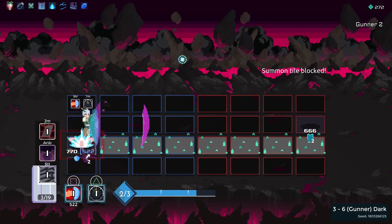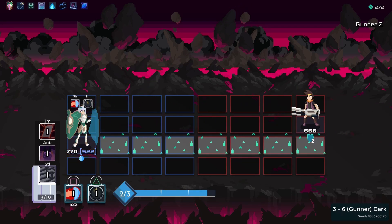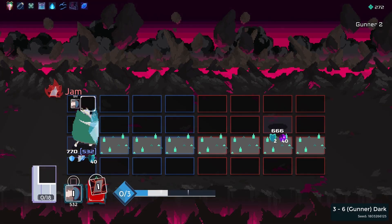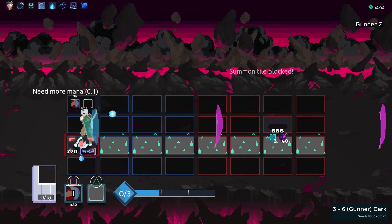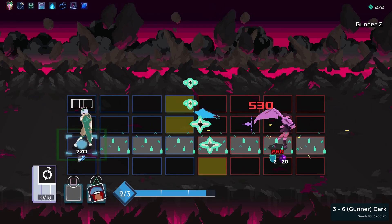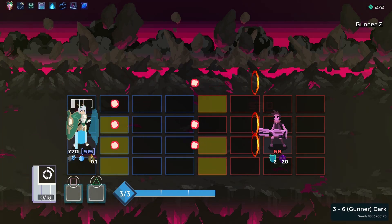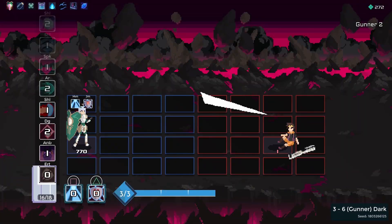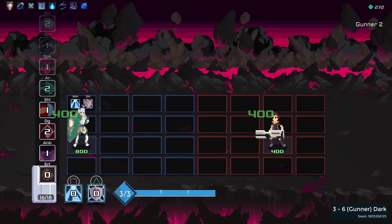Fighting Gunner at tier 2 is also a big problem, because ideally I'd have liked to fight him at the very end — there's not much of a challenge no matter what tier you fight him in. So because I got Gunner instead of Saffron, I have a much harder run ahead of me. I spare his life, although he only heals me for 30.